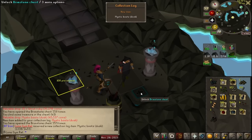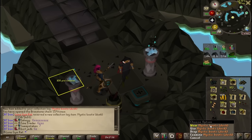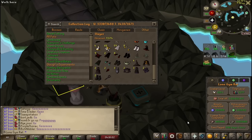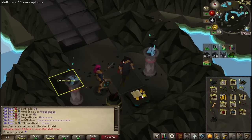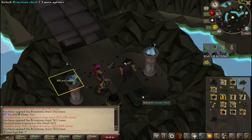Greetings gamers and welcome to episode 106 of the Collectional Legion series. In the last episode we got a Dusk Mystic piece, which is amazing and actually put us 3 out of 5 for the Dusk Mystic pieces. In this video we'll be doing some Calvaryon until we get the pet. We just won't stop — we're gonna go full degenerate mode.